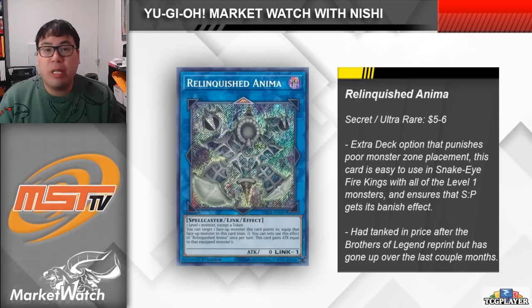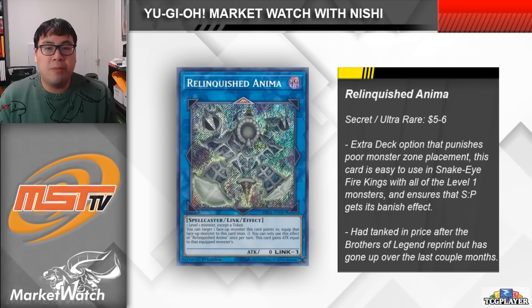So the first card we're looking at is Relinquished Anima. This is something we talked about a month or two ago, but it's really been seeing a lot of play over the last few weeks as players have prepared for Phantom Nightmare. Anima is a simple Link 1 monster that requires a level 1 monster to make. All it does is equip itself with a monster that it points to. Essentially this card punishes your opponent for placing their monsters into the incorrect zones.